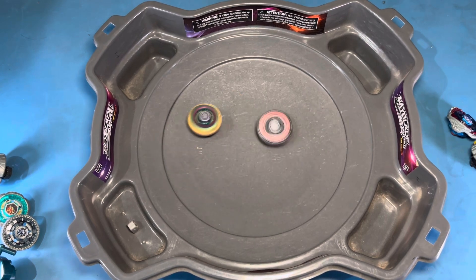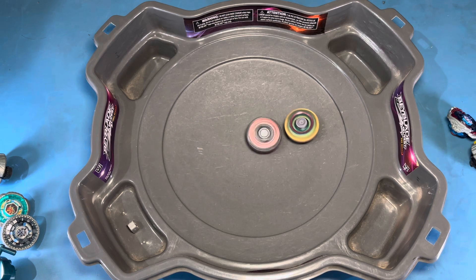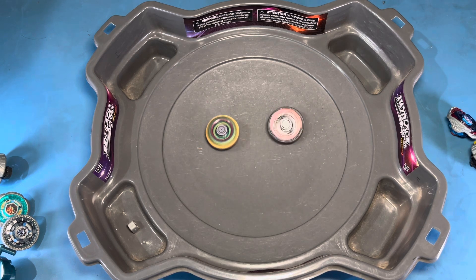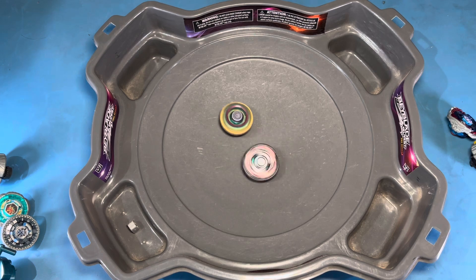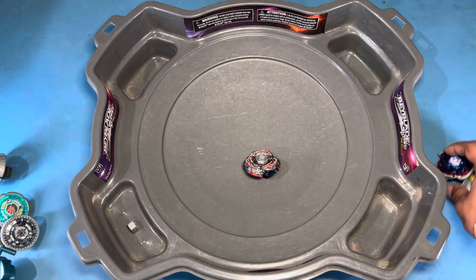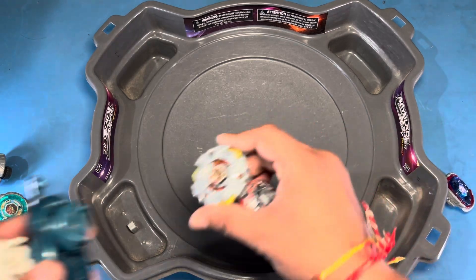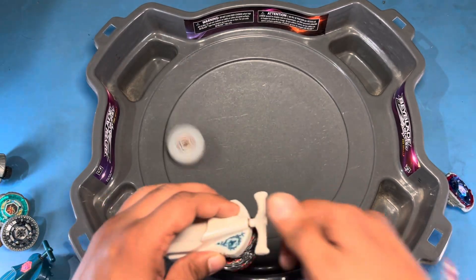The problem with this combo is basically it has rubber, so because of the left spin it equalizes spin. So light spin Beyblades which are not attack type have a kind of advantage against it. That's how bad a bey it's gonna be — it's sad but it is what it is. Here goes Barrier — time for this guy.